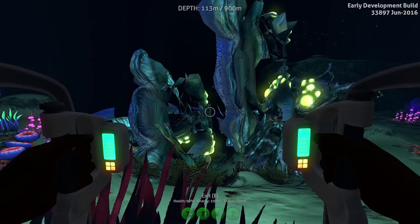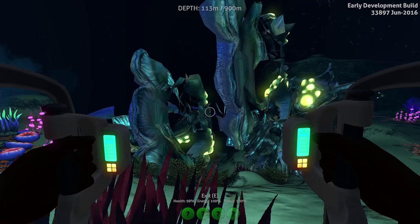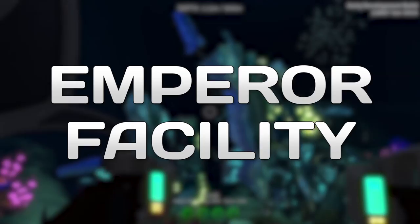I started up in creative mode because a lot of you are saying that if I'm gonna be showing off stuff, it makes more sense for me to be in creative mode so I don't have to worry about other aspects of the game or the game bugging out. I can constantly just create a new creative mode save and show you all this cool stuff. I will jump back and forth between my old save and creative mode, but in this episode we're gonna be exploring the inactive and active lava zone and something called the Emperor Facility.